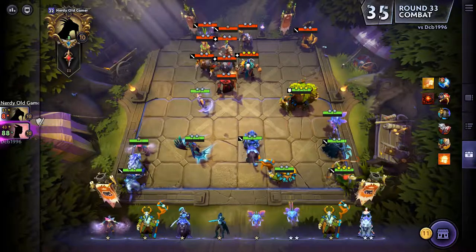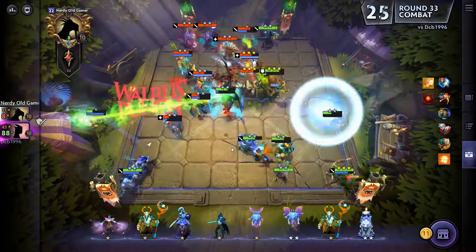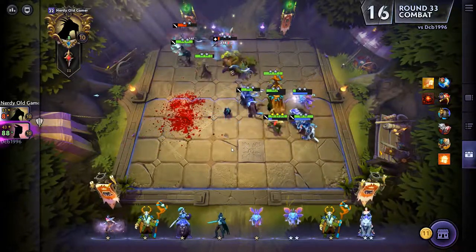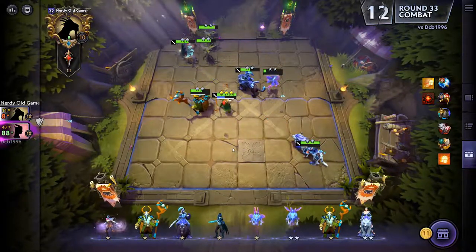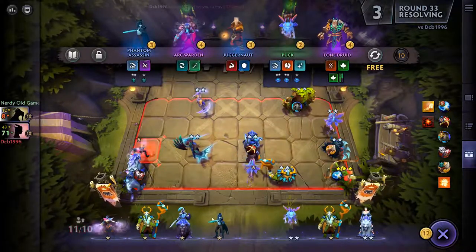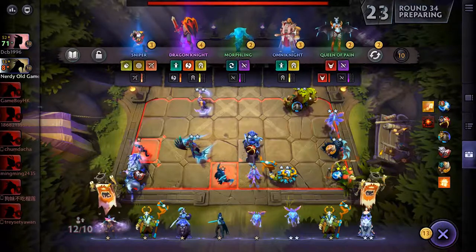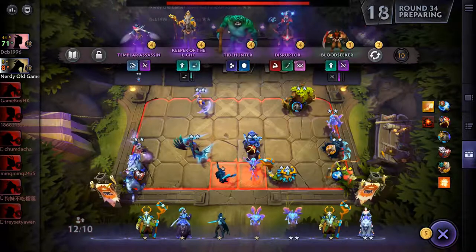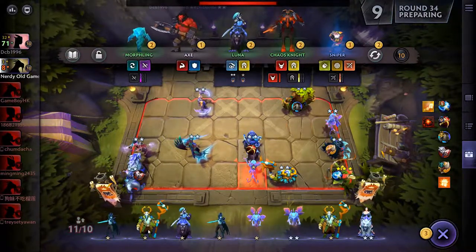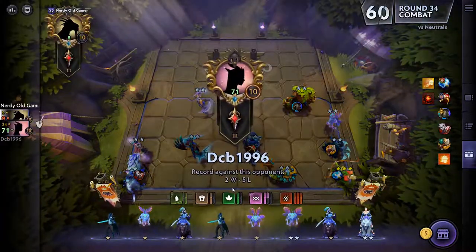I'd very much like to give him some survivability but I want that on the Treant as well. This is working - turn it around! Nice, and we still have our Aegis. We need something to come together - there's a Templar. We're not getting Luna to three-star... let's pick up Luna anyway. Getting Luna to three-star would be huge.